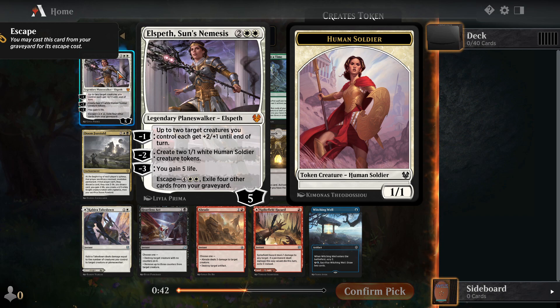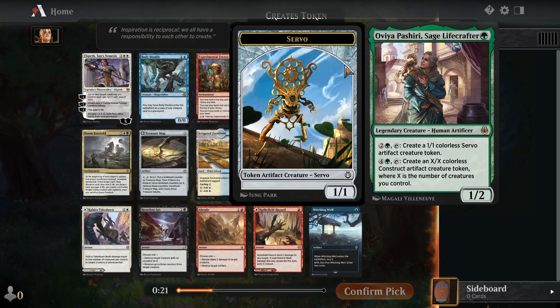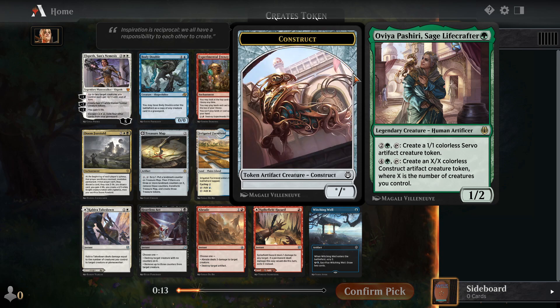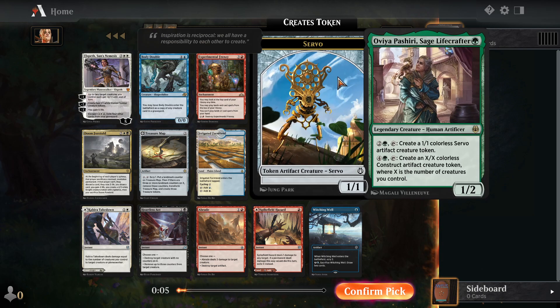Seeing as she has all minus abilities, she does keep coming back with that escape. Potentially, over the course of a long game, you can get tons and tons of value out of this. But she is pretty slow in general and doesn't do much by herself. She might still be the pick though, because she is a decent Planeswalker. But I do really like Ovia Pashiri in limited formats, because if you ever run out of cards, she gives you two very strong things to do. Three mana for a 1-1 isn't that strong, but it pushes into that second ability, helping you get a larger creature for that 5 mana ability, which is quite powerful.